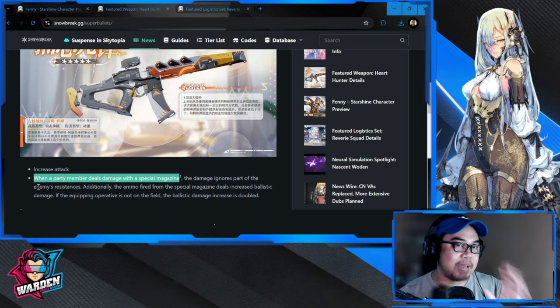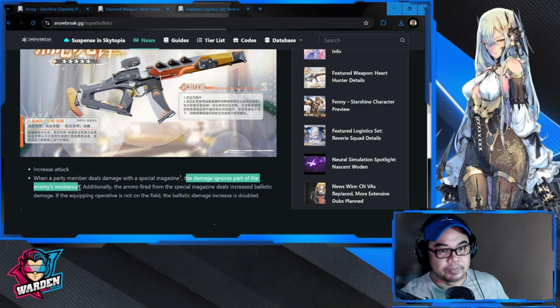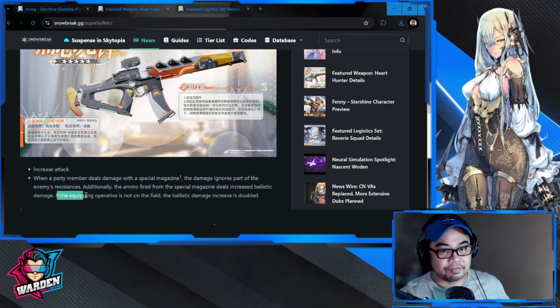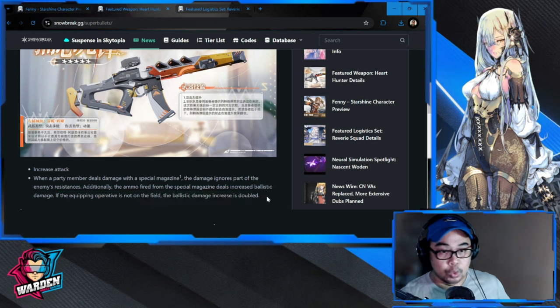That ammo bonus Fanny gives is tied to the weapon, so the damage from that bonus ignores part of the enemy's resistance — we're not sure yet exactly how much. Additionally, ammo fired from the special magazine deals increased ballistic damage. And if the equipping operative is not in the field, the ballistic damage increase is doubled.